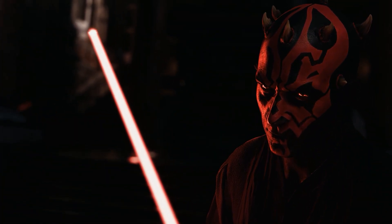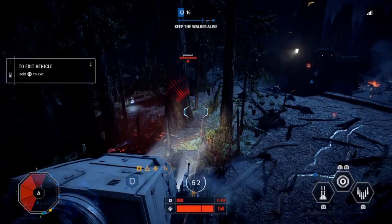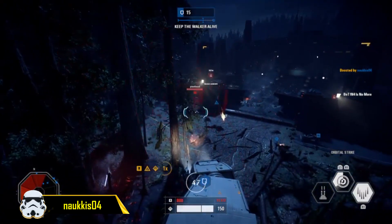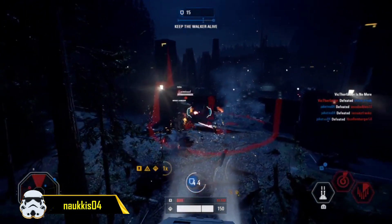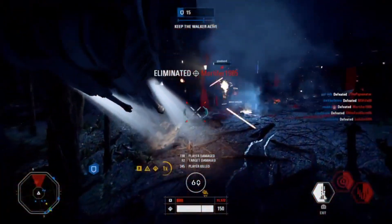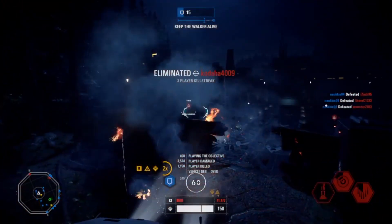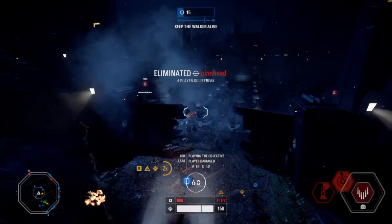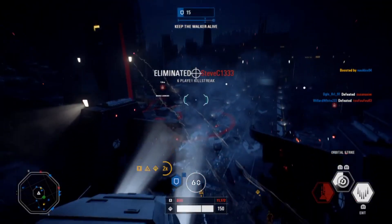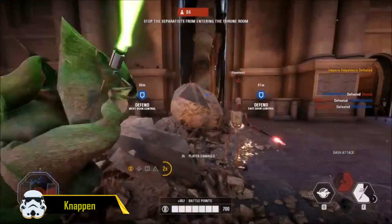Starting off, we have a clip from naukiss04 who's using the AT-AT on Endor, which now finally works considering that the orbital strike was broken until the last patch. He uses the orbital strike at the perfect timing when everyone is funneled into the entrance of that last part of the second phase, and therefore gets a seven-man kill in a couple of seconds. It's really satisfying seeing how everyone is basically funneled into that specific opening because there is no other opening on the left side.